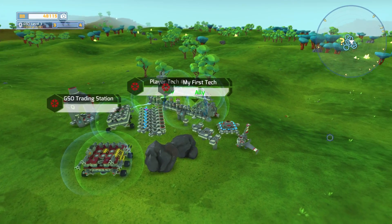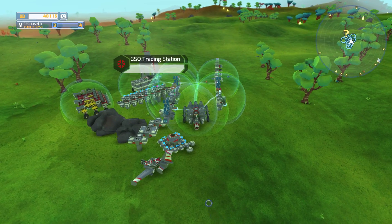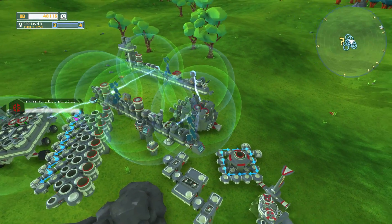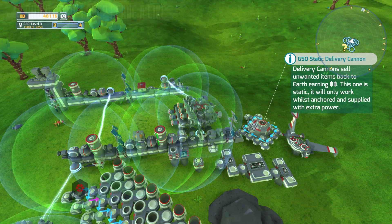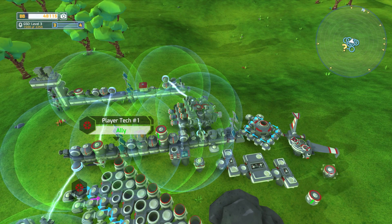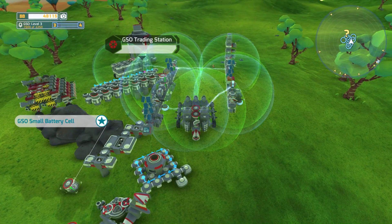There is one thing that I want to do at the beginning of this episode and that is a little bit of an experiment - one that I've probably done before and forgotten. We need two of the same item. I'm not very prepared here because I don't have two of the same item of a particular type ready. Let's just go with a battery for now - we'll take a couple of these batteries and chuck them over here so they can be sold.